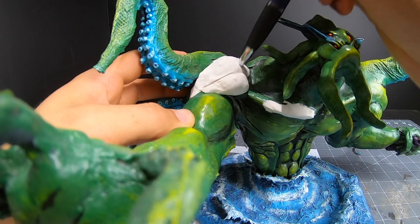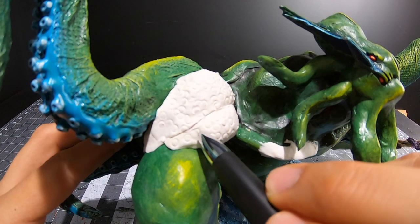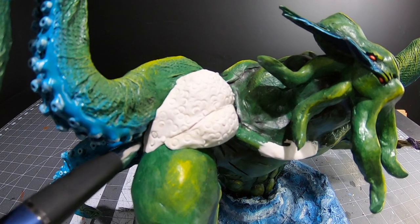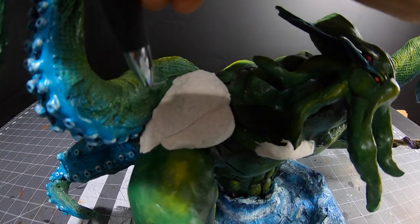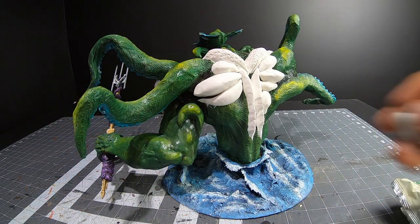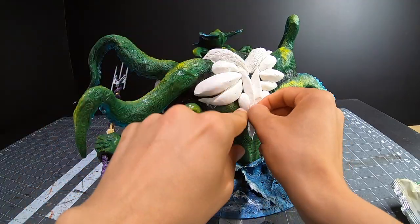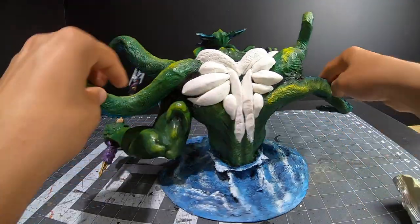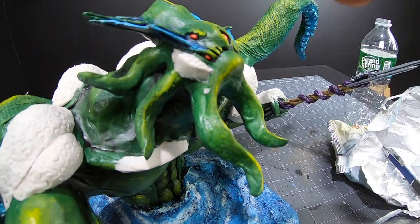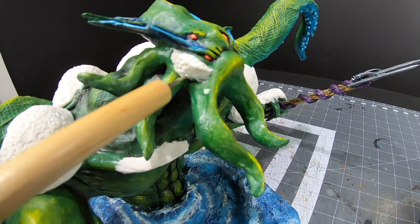First of all, we need to fix up Cthulhu just a bit. He looks like he was designed by a Jojo fan, or somebody that just finished watching the Baki series on Netflix. Matter of fact, he looked like he was at the gym when the quarantine hit and just never left. But in all seriousness, I do need to add a bit of texture to him — he looks a bit too basic at the moment. I need to add something to help me paint him later on. I'll be adding air dry clay to his shoulders, his back, a little bit on his cheeks, and I'll be getting rid of his wings.